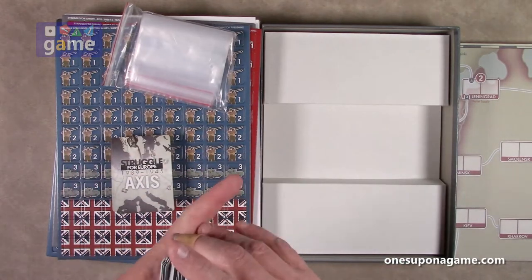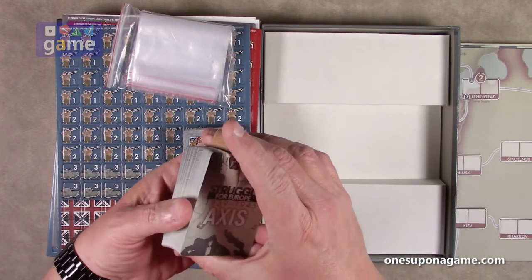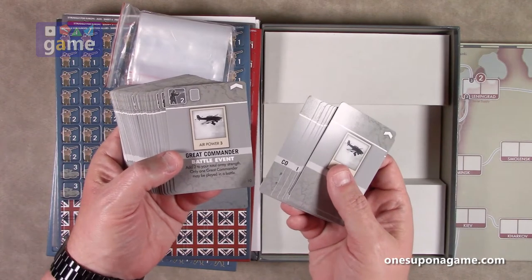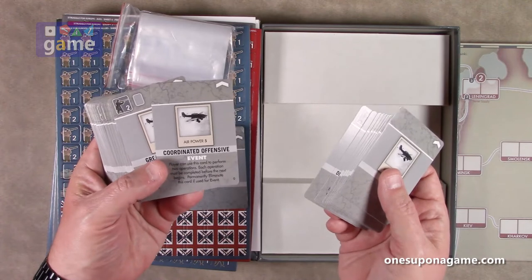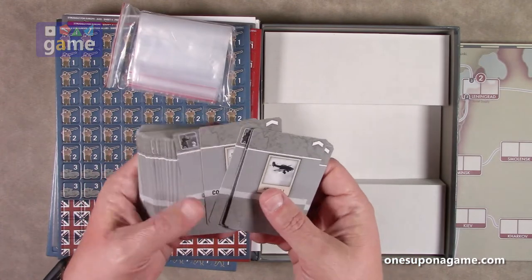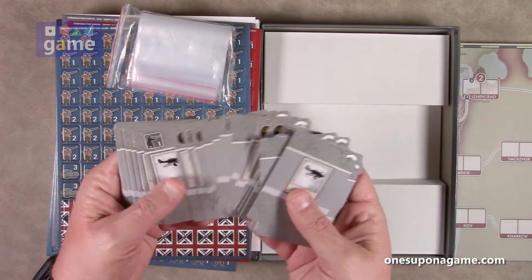And then the Axis deck — pretty much the same thing. Battle event versus a regular event. Coordinated offensive: player can use this card to perform two operations; each operation must be completed before the next; permanently eliminate this card after use for the event. So it's definitely a card driven game.